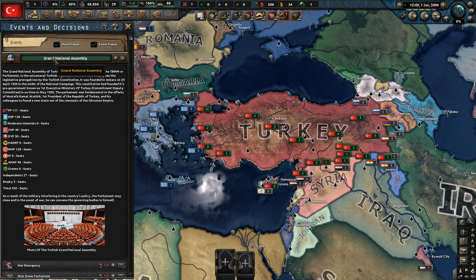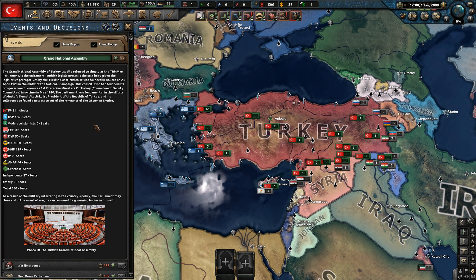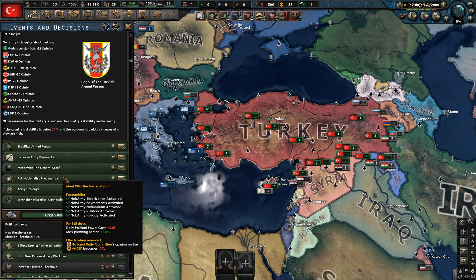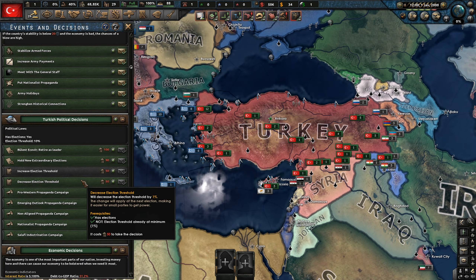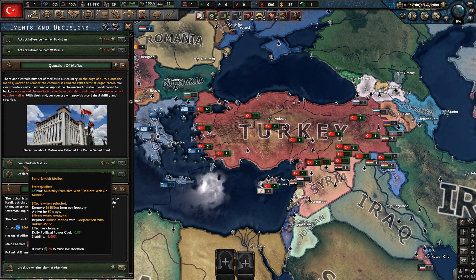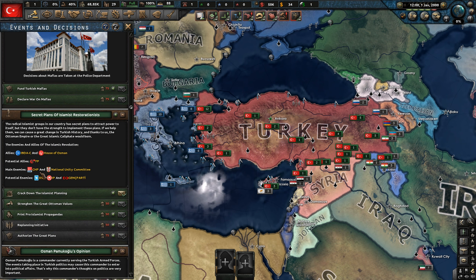Look at all the decisions! We've got the Grand Assembly of Turkey where we can pass war emergency bills. We've got the guards here as well, Turkish politics — this is crazy. And the mafias too — I never really thought of the Turkish mafia before.